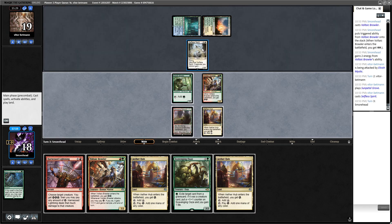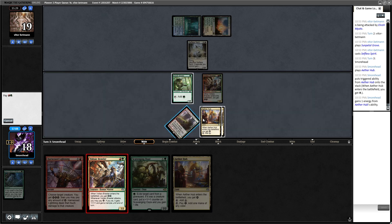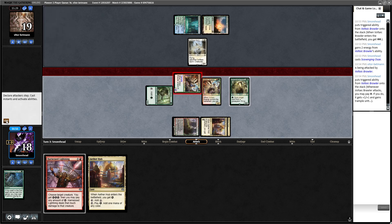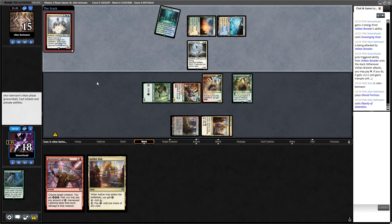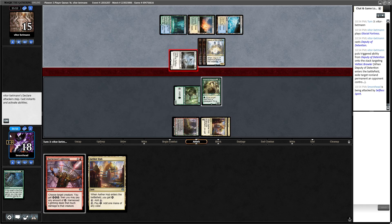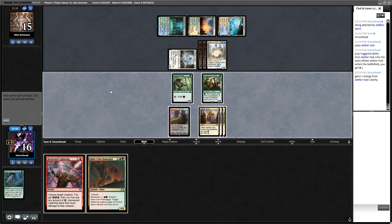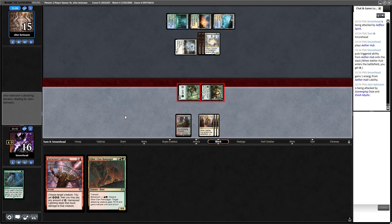Selfless Spirit — I guess that is pretty annoying. Hopefully they don't have Deputy, but we are going to lean into it. I could also offer the trade. No fear — they don't got it... fuck, they do have it! Okay, we need to find removal again.